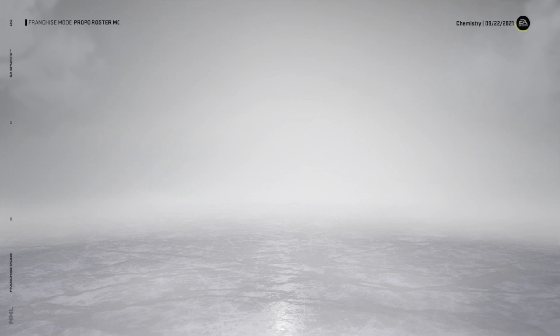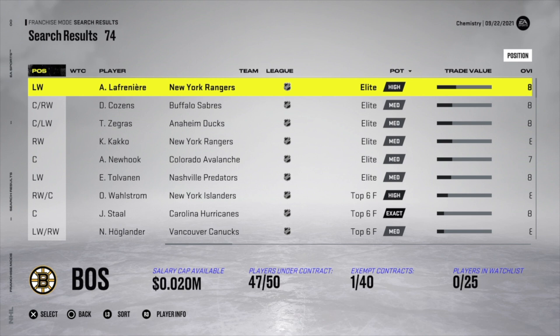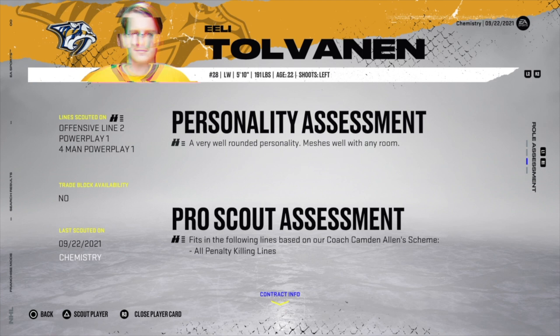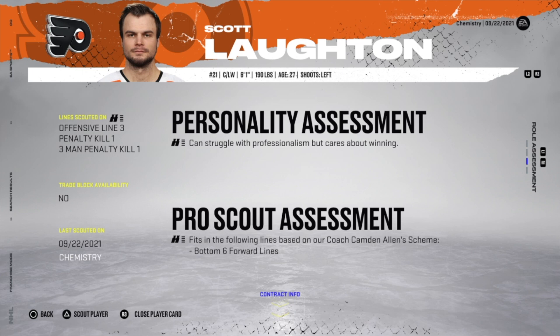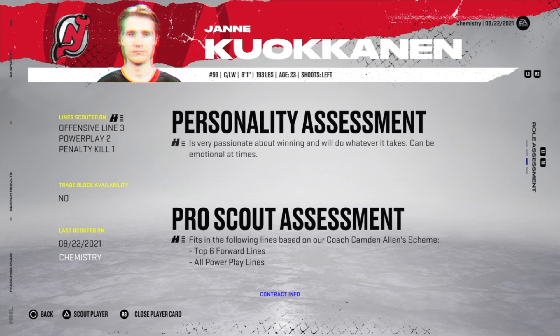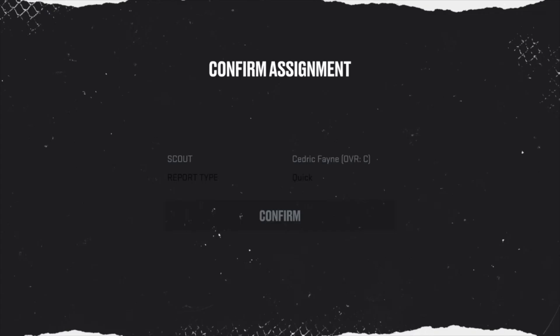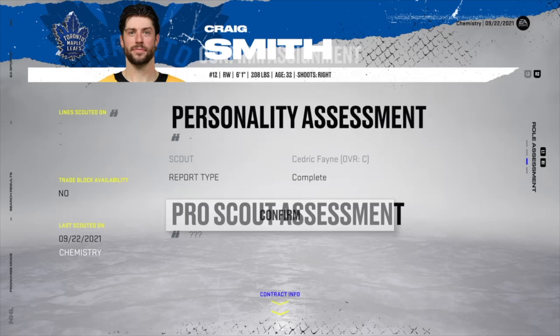Now you can set the roster how you like. Don't forget: just because a player isn't fully scouted doesn't mean you can't scout them yourself. The four bars under 'pro scout assessment' means fully scouted. If you change coaches, the lines are based on the new coach's scheme — so you'd have to re-scout players until the assessment reflects the new coach's name instead of the old one.